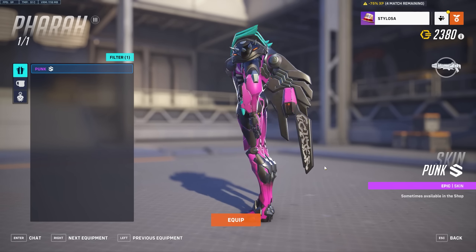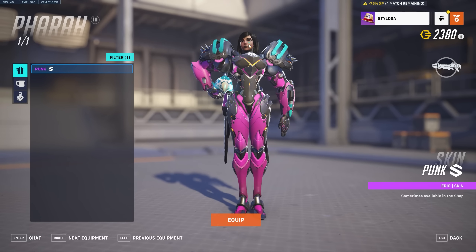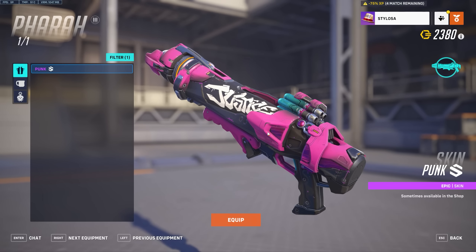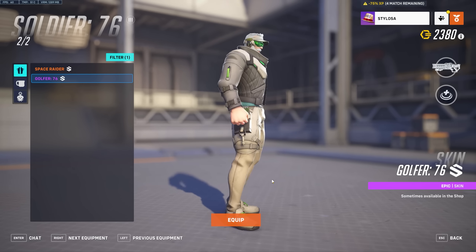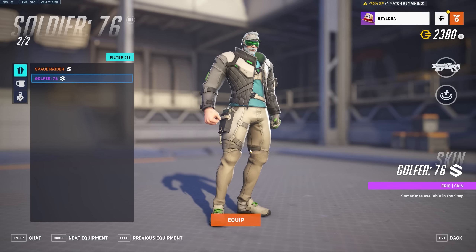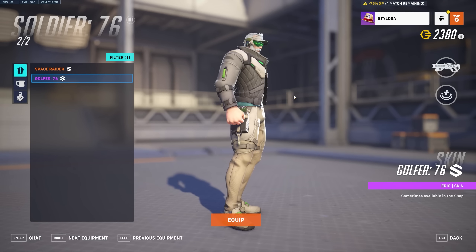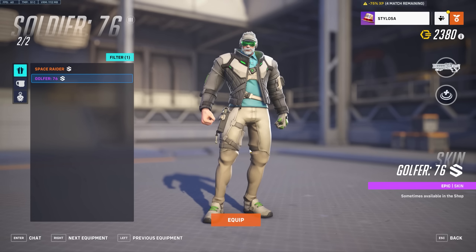Farrah gets an epic punk skin — she's just fluorescent colored with a bit of graffiti on her and some paint on her face. Her weapon says justice. It's okay — it's like she's some sort of Splatoon reject. Soldier 76 gets a golfer skin because every dad goes golfing. He's got a golf cap and a green visor on. It's just an epic skin, so a bit of a recolor. The weapon looks fine.